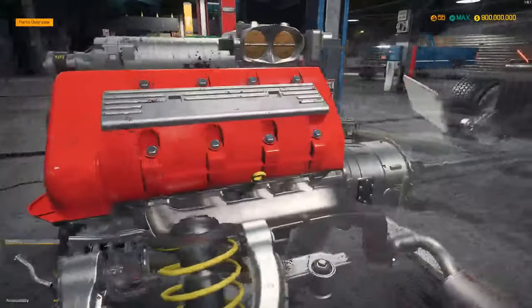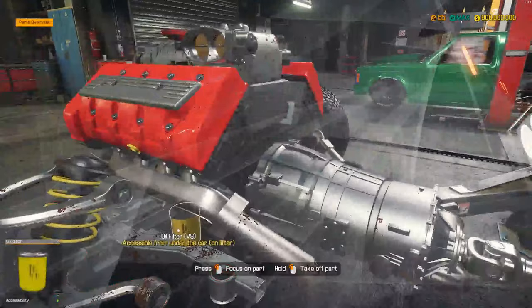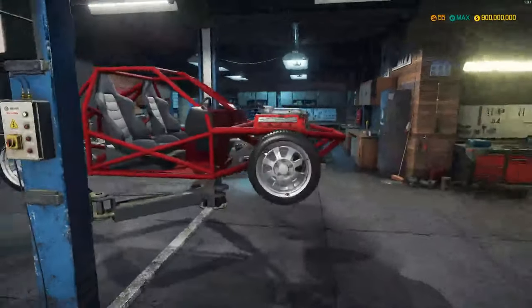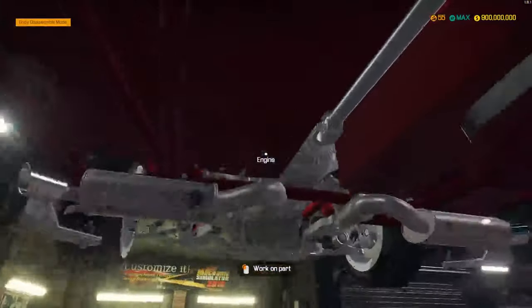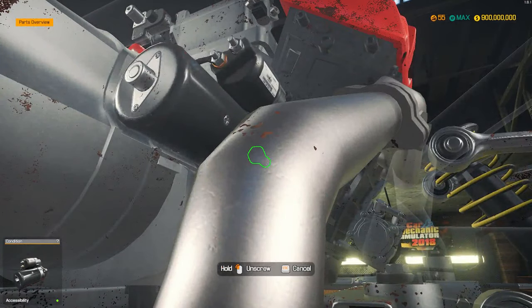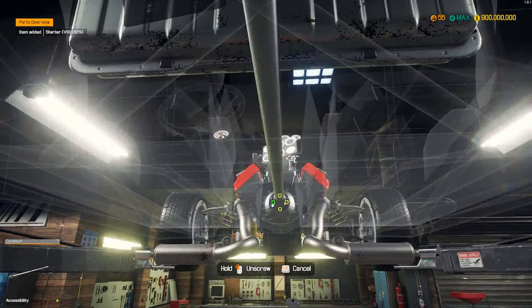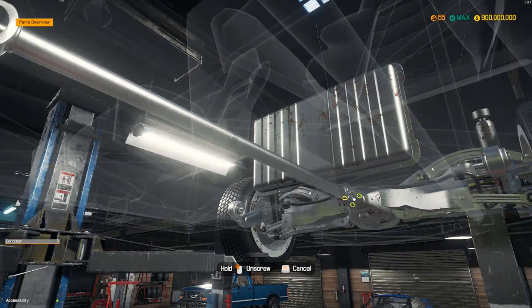We shouldn't have to take the heads off, we should be good. We'll raise the car up and start taking off the transmission and the driveshaft so we can pull this engine and get started on the build, because that is what I'm excited about and I'm sure most of you are too. So that should be pretty fun.